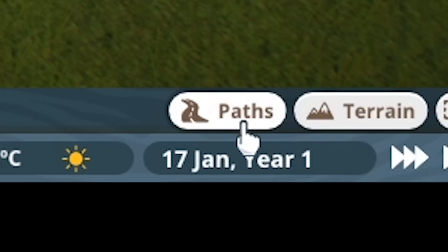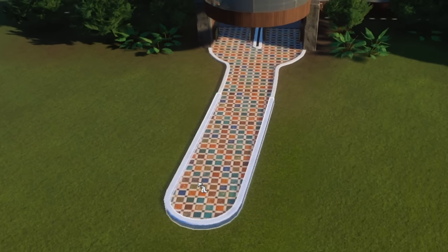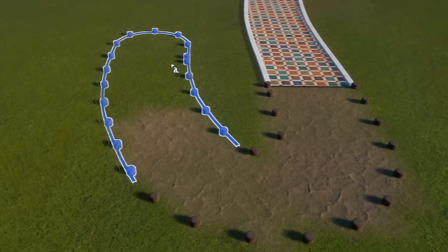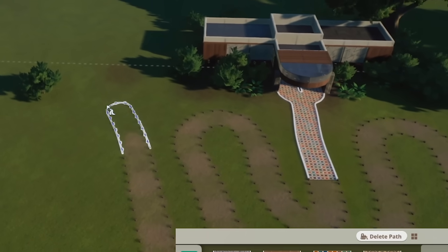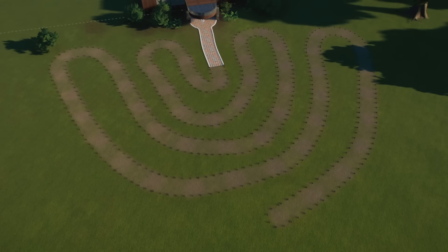So the first thing we're gonna do is set up some paths. We're gonna start with this beautiful palace tile, really make people think that they're entering something super luxurious. And then we're abruptly gonna switch to this dirt road with these little wood nubbins for railings. I wonder how much people are gonna be willing to follow the path.